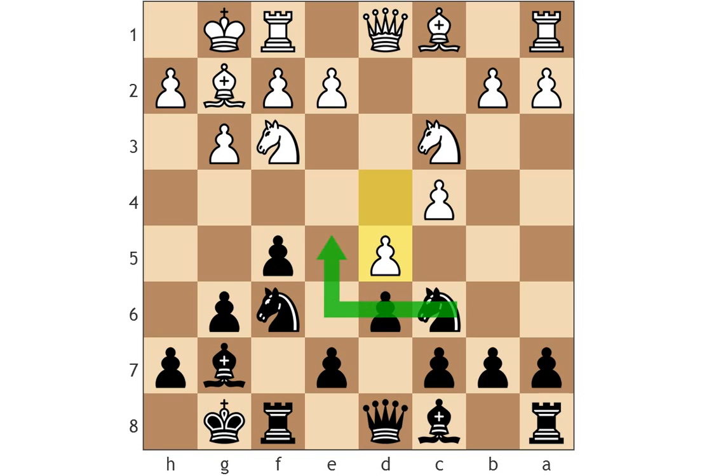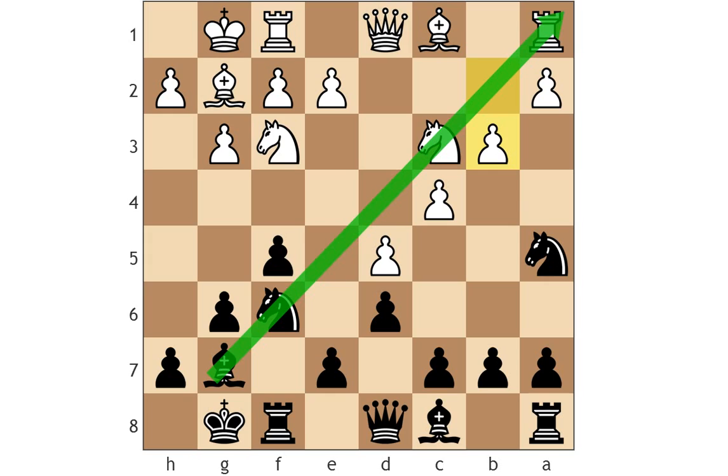Black has a couple of options — knight a5 or knight e5. For a long time I thought knight a5 was better than knight e5, but I changed my mind in the last few months after I learned that the main lines with knight d2 defending the c4 pawn and queen d3 are okay for white — probably a little bit better for white. But I think b3, counterintuitively opening this diagonal for black, actually gives white a huge positional advantage. White's idea is knight e4.